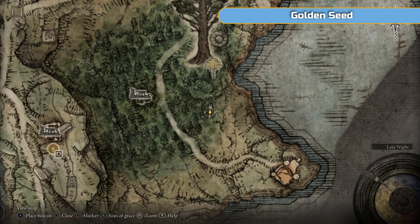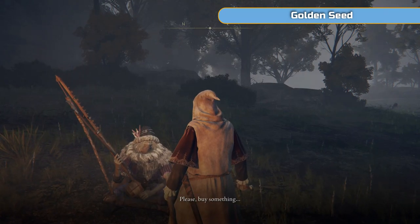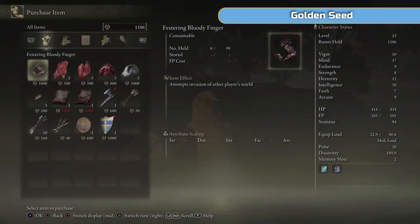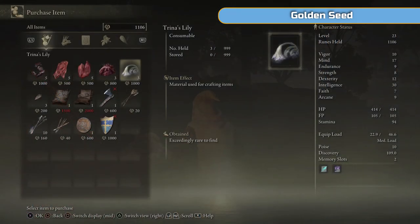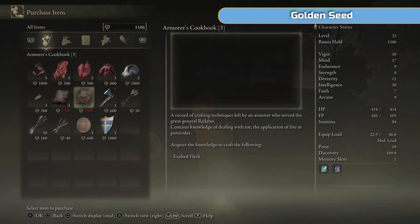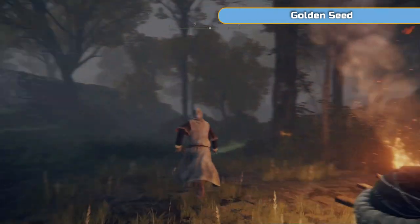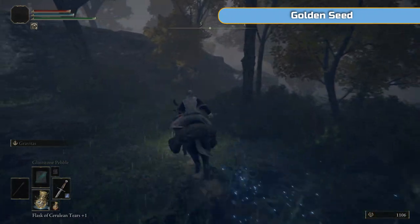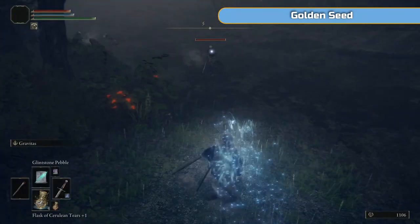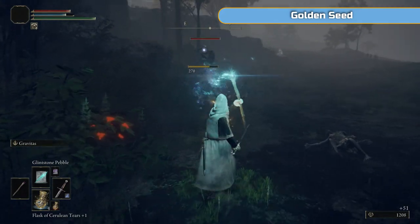I've just followed the road and gone off to the east slightly. This merchant doesn't have anything that we need - maybe you want an axe, some smithing stones. There are some cookbooks we don't particularly need either, some arrows and shields. If you press square on the cookbooks it will show you what they make before you buy them, so if there's one you're looking for go for it. We don't craft much, if at all, really.